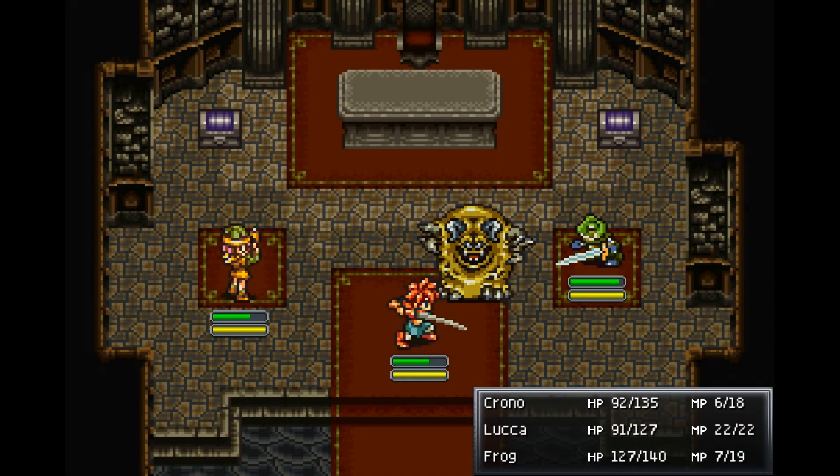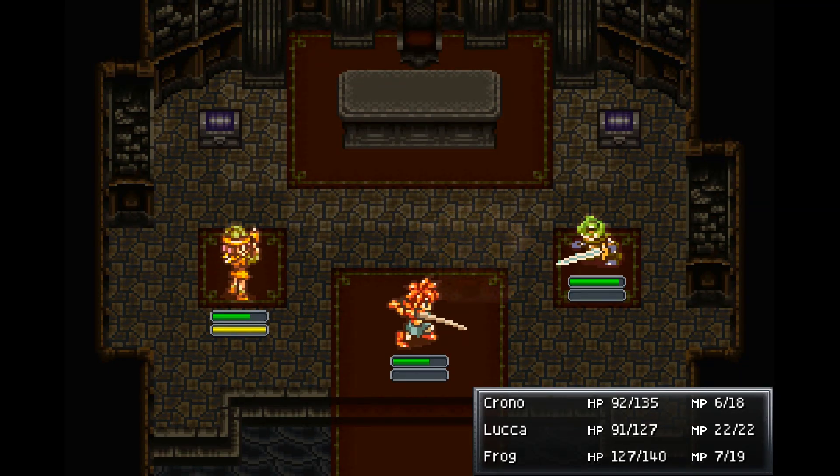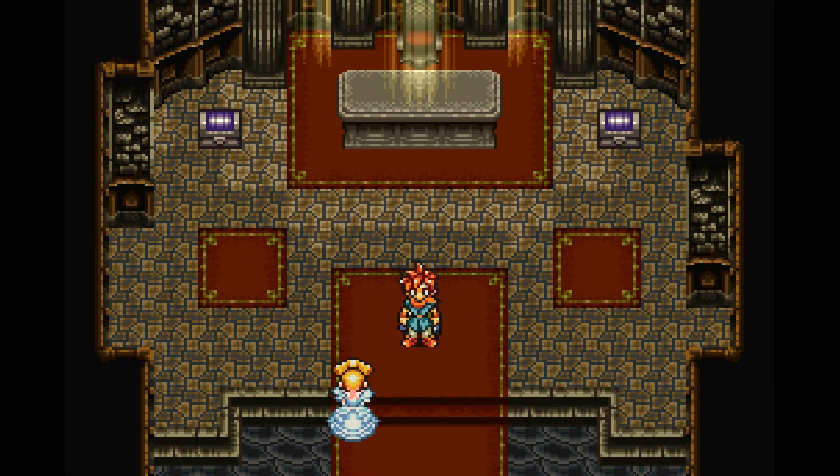Flamethrower finishes him off. Yakra is defeated. I thought he had around seven or nine hundred HP — maybe fifteen hundred. He drops 600 gold and gives a decent XP boost. Frog's level increases, though unfortunately Frog is going to be leaving our party soon enough.